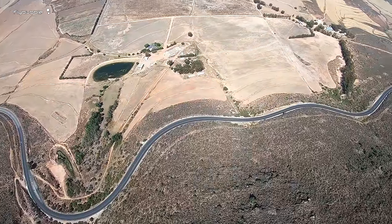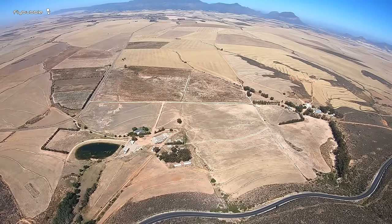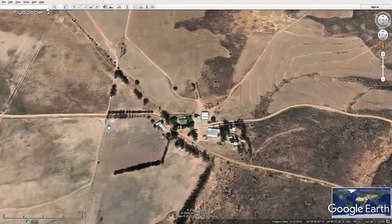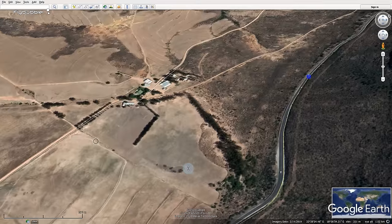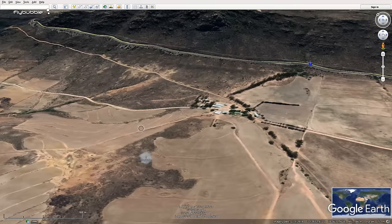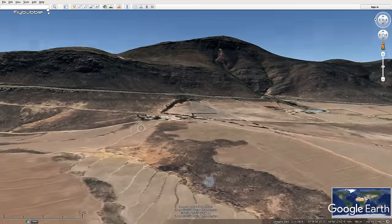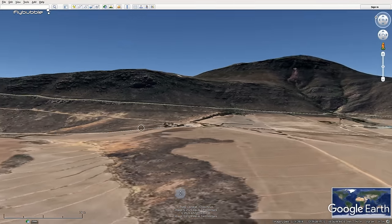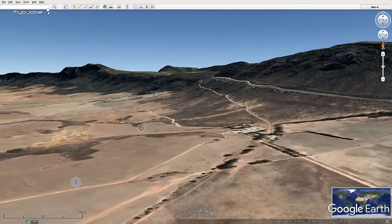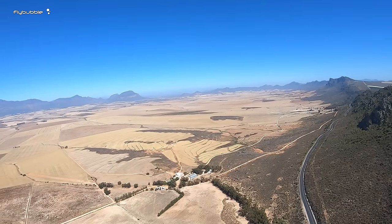Heading out into the valley so early in the day is quite committing. Once you're out over the road you've got maybe three minutes before you're going to be landing on the ground and have to walk up again. You really have to be flying to a thermal — you can't afford to miss anything. So I'm moving out to this other farm and I often do this with two trigger points, so that when one stops working you hop over to the other. It gives the first one time to regenerate and gives you another opportunity to look for lift.